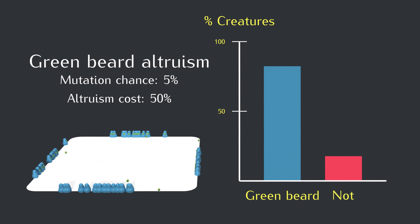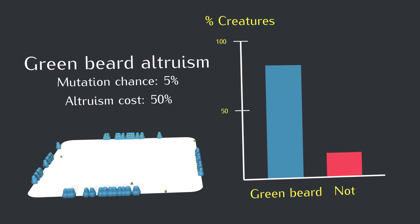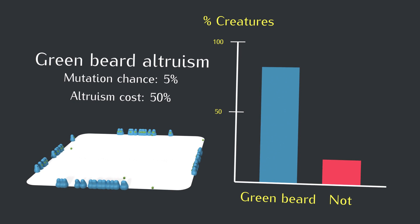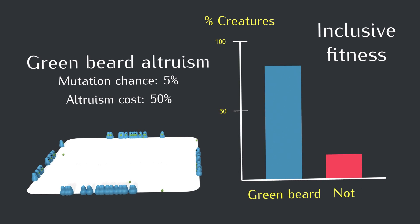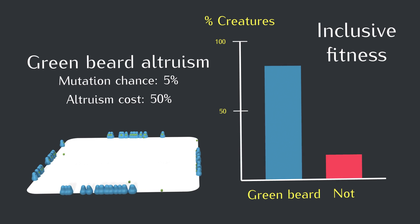It works. We found at least one kind of gene that can crack natural selection by causing creatures to put others before themselves, even if it's only sometimes. This is called inclusive fitness — the fitness includes all of the copies of the gene, not just the ones inside a particular creature. Don't celebrate too much though, because there's still a problem.